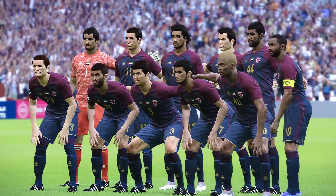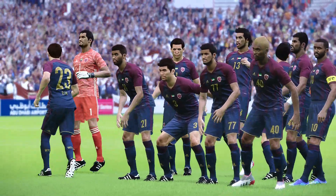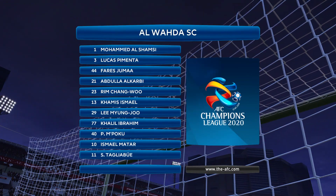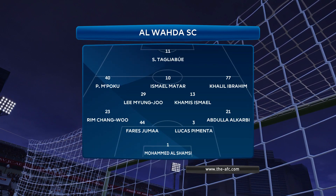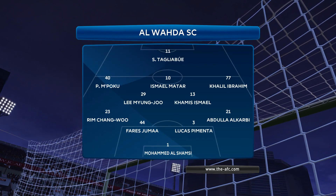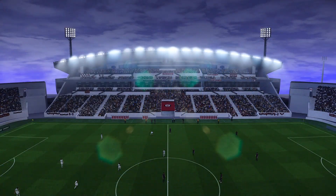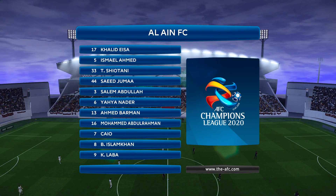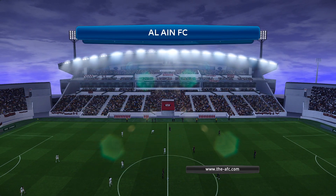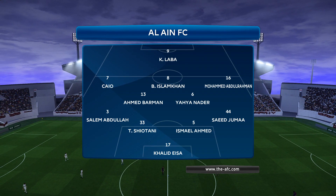The two sides complete their pre-match festivities and prepare for kickoff. Let's take a look at the starting lineups. For Al Wada: Poku, and on the left wing, Pagliabue — good players to watch in their 4-2-3-1. For Al Ain: Laba and Islam Khan — striker and attacking midfielder in their 4-2-3-1, good players to watch.